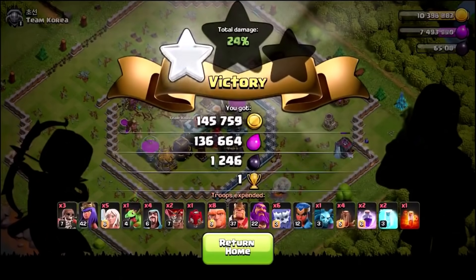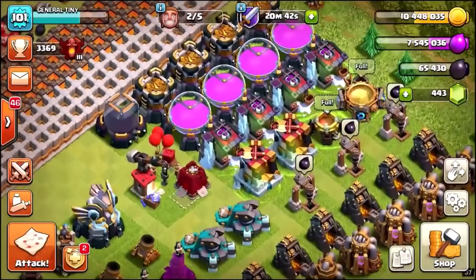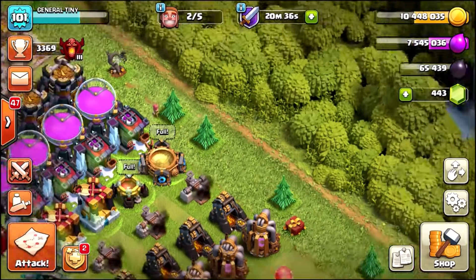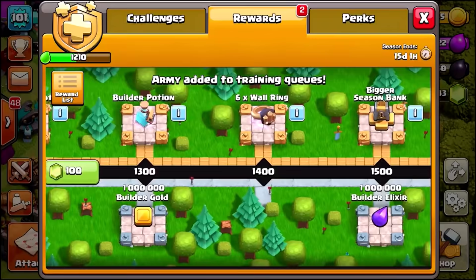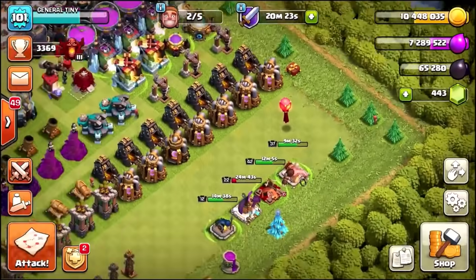Let's end the raid and see what we got. 455,000 gold - unfortunately I don't think that's enough because we need 10.8 million gold and we've only got 10.448 million, so we're a tiny bit short. We're gonna need to get into another live attack. I'm going to quick-train up this army.